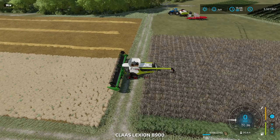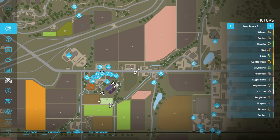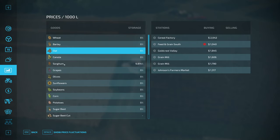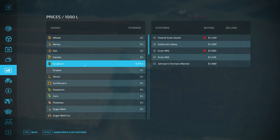To get straw you have to grow either wheat, barley, or oats. I did test sorghum since that's new, and that did not give me a straw swath.